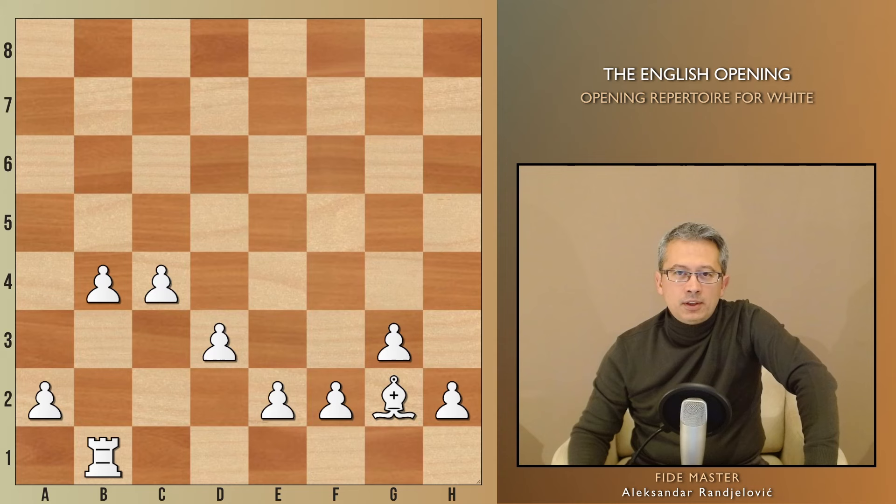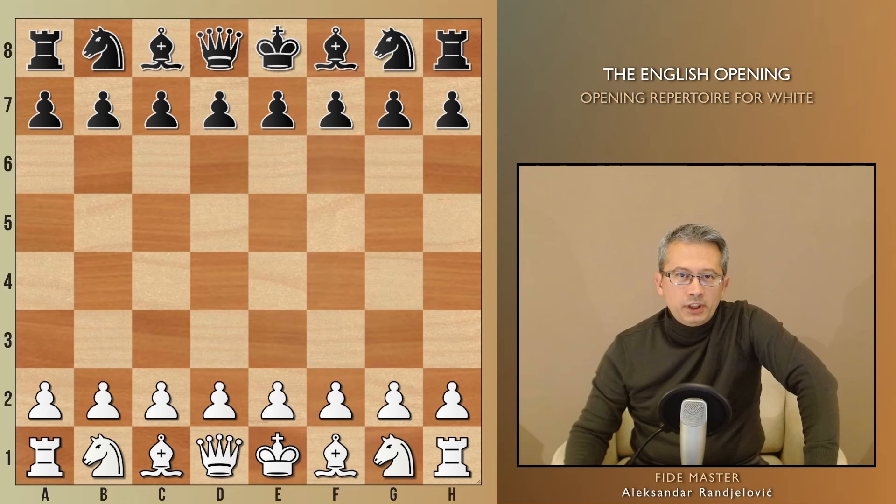This plan goes together with an idea to exploit the long light-square diagonal controlled by the g2 bishop. Overall, by choosing this plan, we act according to the general guideline which suggests playing on the side where we have more space. In the English, thanks to the first move c4, for White it is the queenside.